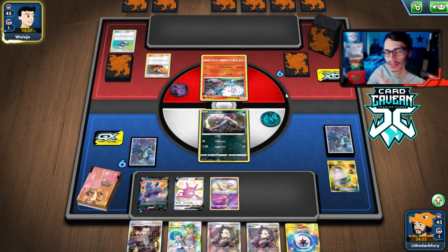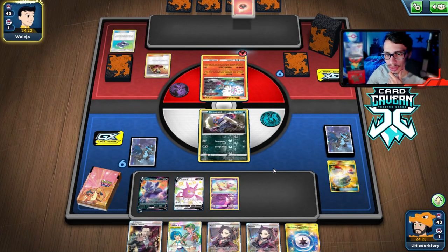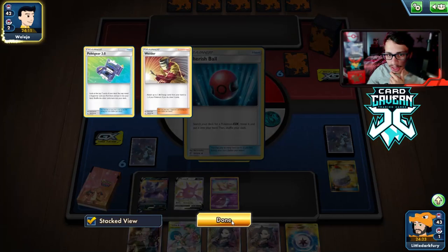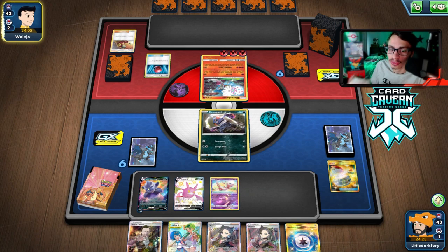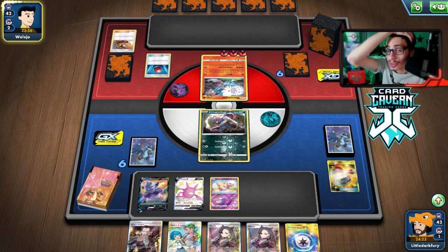They have a Welder — they'll probably knock out my Slowking. They have two energy in hand so it's not worth risking it. We need to find a VMAX. Marnie plus VMAX would be strong against Blacephalon decks. The nice thing about Slowking is that poison damage bypasses Oricorio GX, which could make a big difference in this matchup — if they die to Poison going back into their turn, that's very good.